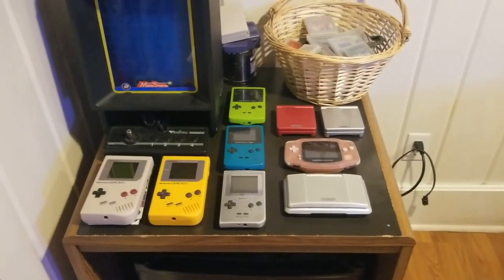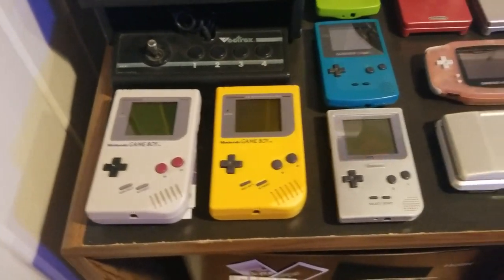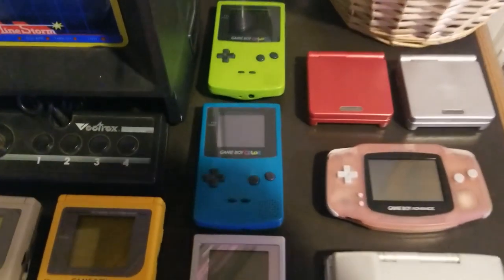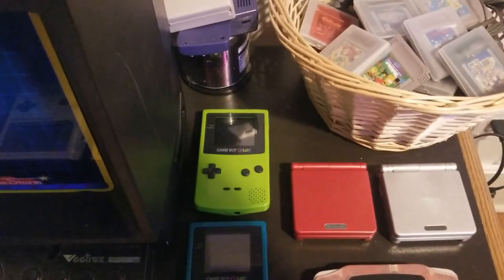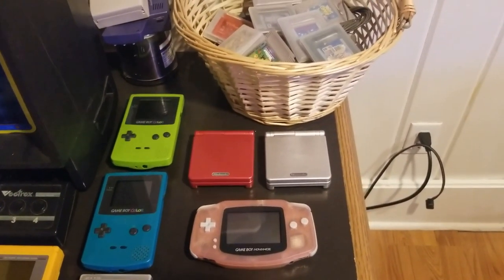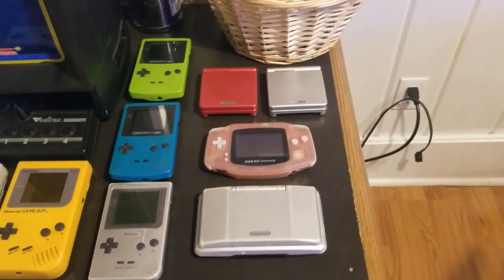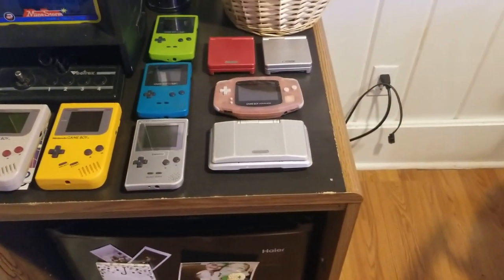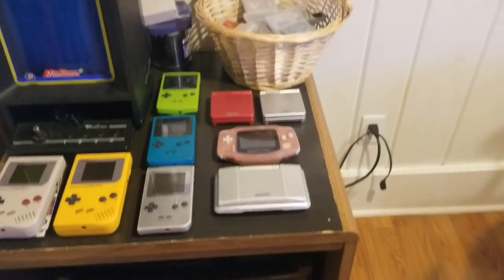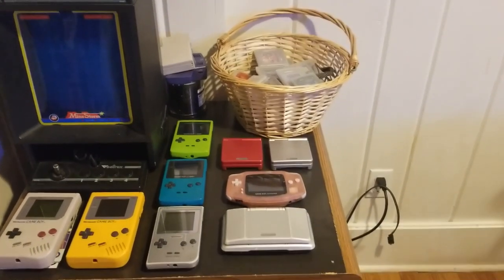Here are all my Game Boys — I got most of these at the flea market. I'm not really a big handheld person, but when they're really cheap I pick them up. I have an original Game Boy, another original Game Boy in yellow, a Game Boy Pocket, a Game Boy Color in teal/lime green, two Game Boy Advance SPs in red and silver — unfortunately not the backlit version — a Game Boy Advance in pink, and another DS I got at the flea market a couple weeks ago. I keep two DSes: one stays in the box and one I actually play.